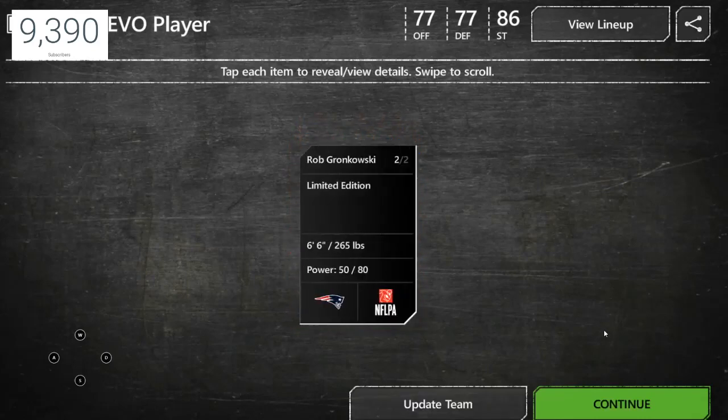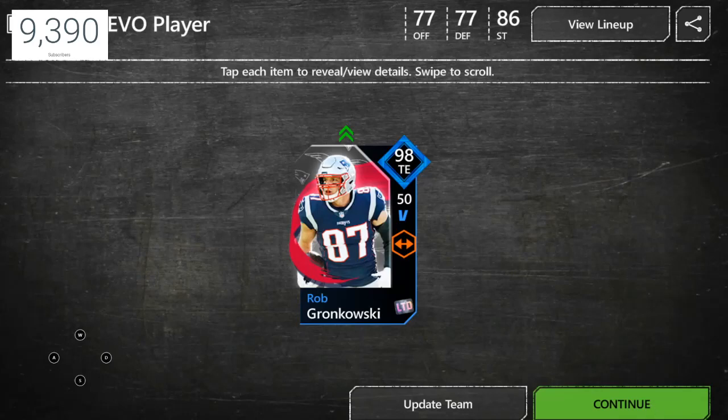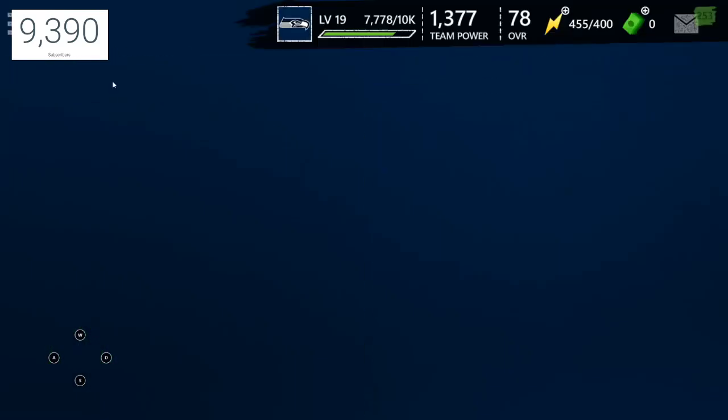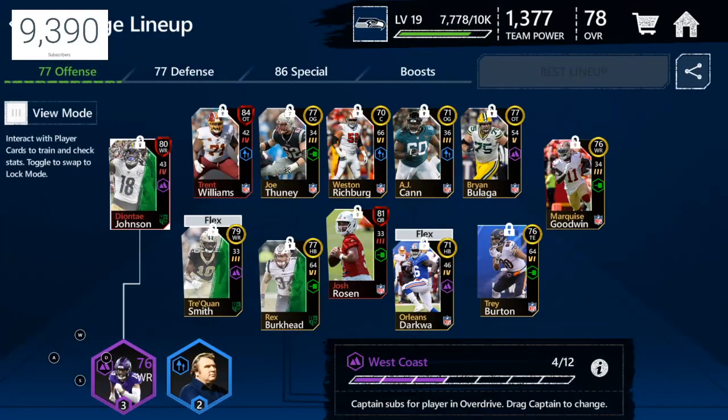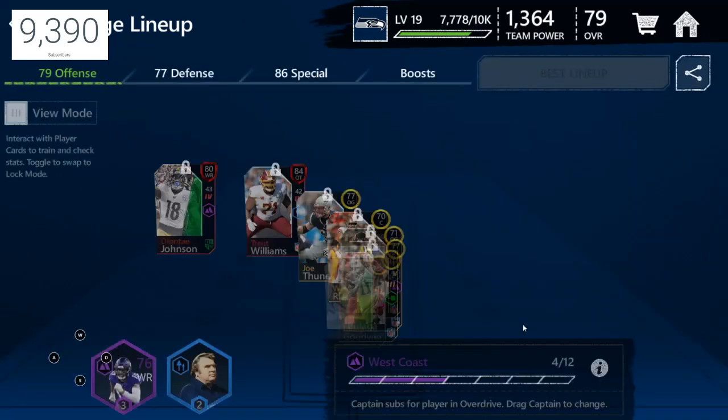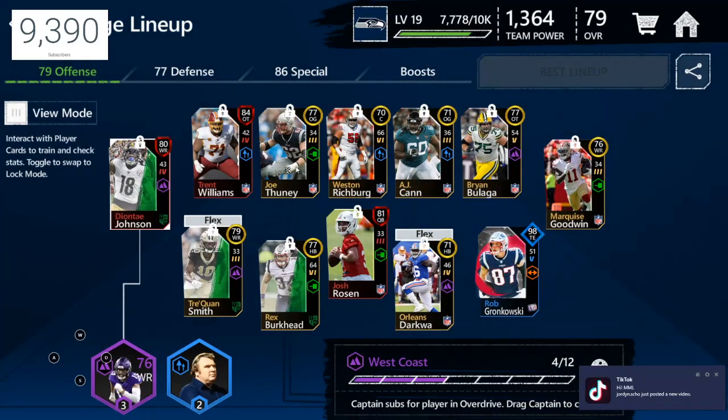Hopefully we can get an offensive player that's actually helpful. Let's open this in three, two, one - Rob Gronkowski! A tight end, it's not bad actually - I'll take that! That is a big update for today's video. We don't really have a good tight end so that's gonna be a big upgrade for the team.